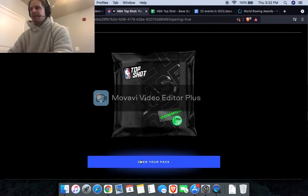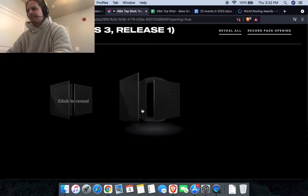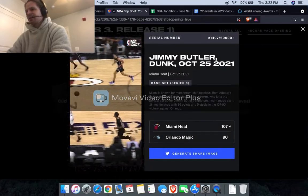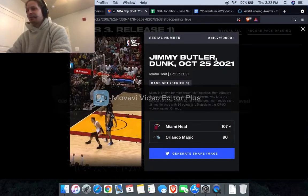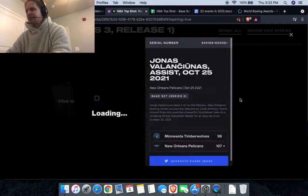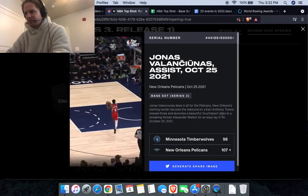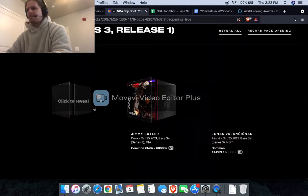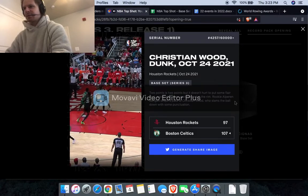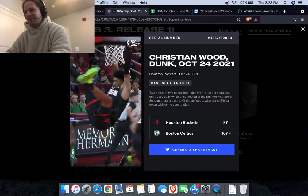Three more packs left and we really need to pull a rookie. We got a low-serial Jimmy Butler — serial number 1,400 — so that might make it worth a bit more. Then a Pelicans assist from Jonas Valanciunas — a full-court assist to Nickeil Alexander-Walker — and a low-serial Christian Wood Rockets dunk, kicking his feet up real high on that one.